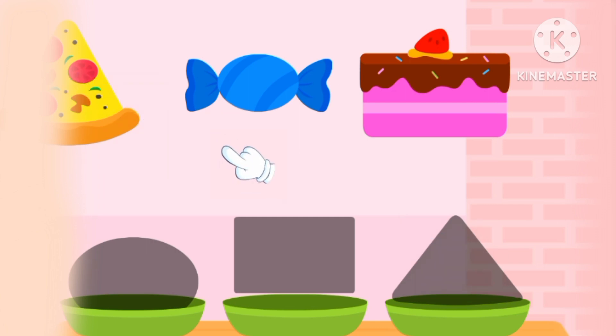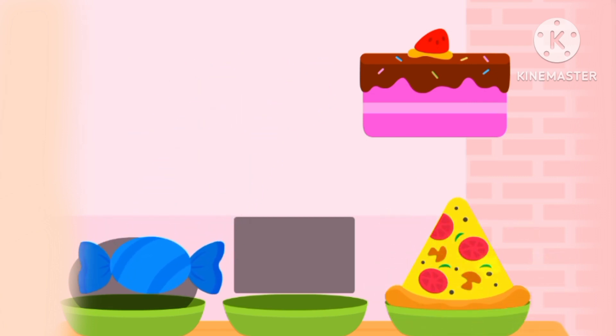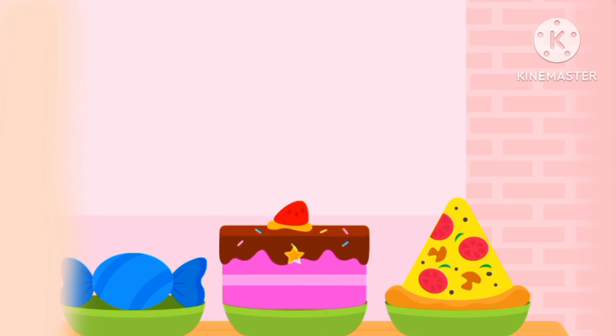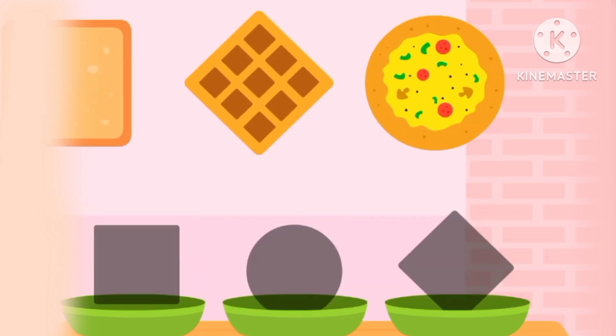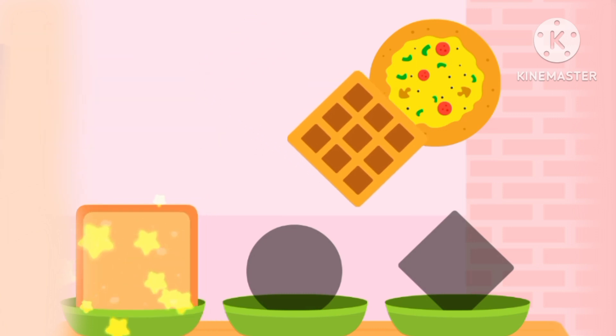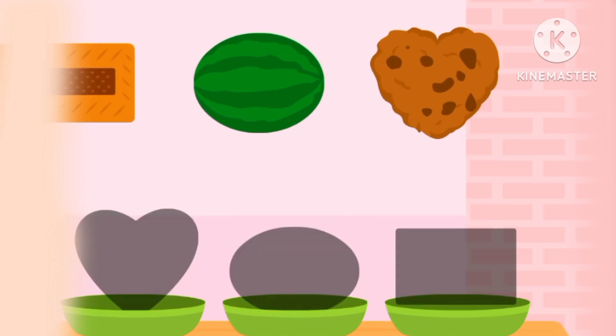Let's sort the shapes with the shapes. The pizza is triangle. The candy is over. The cake is rectangle. The cookie is square. The waffle is rhombus. And the pizza is circle.